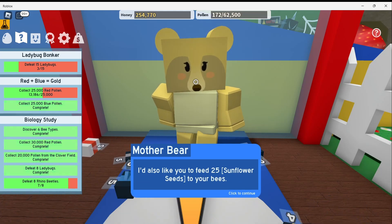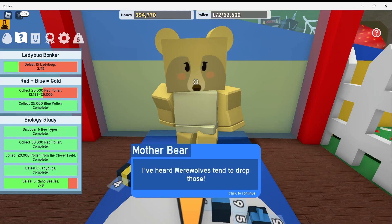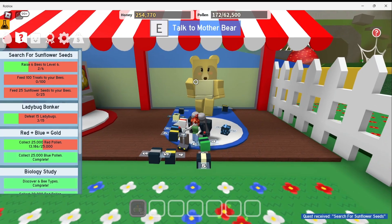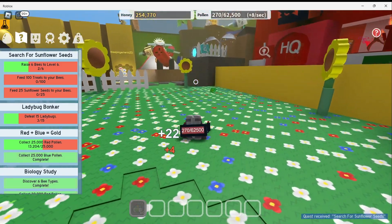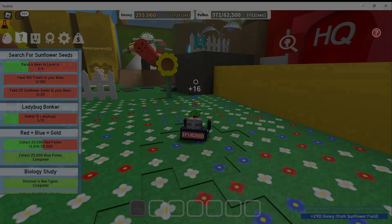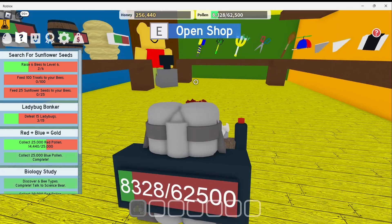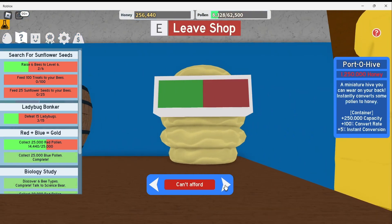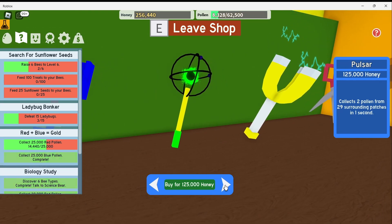Mother Bear also says: 'I'd also like you to feed 25 sunflower seeds to your bees. I've heard werewolves tend to drop those.' Okay, those are good quests. And let's see, can I upgrade any of my items? Let's see, I can't afford much there. What about the collecting tools?